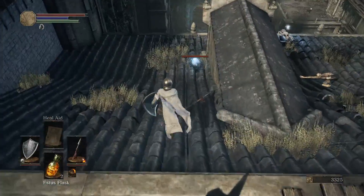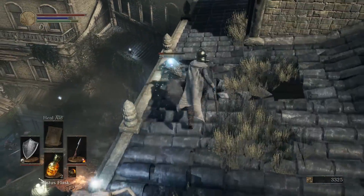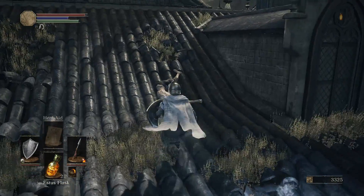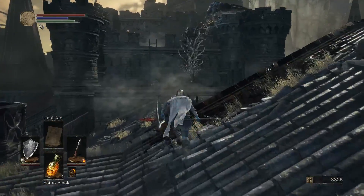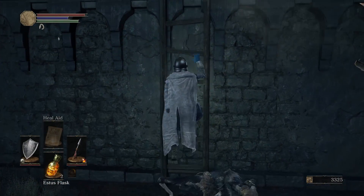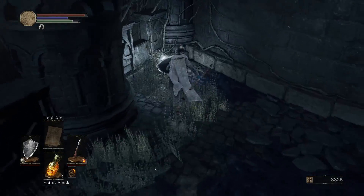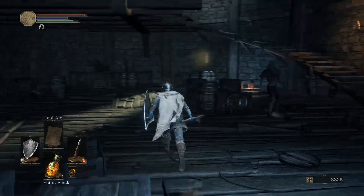Over here we have a crystal lizard — these guys are really fast and annoying to chase, but if you kill one they drop pretty useful items. Right here is the Raw Gem. The Raw Gem is very, very good for early game weapons — weapons that won't carry you through the whole game. I'm actually going to pick up an item in one second that is phenomenal with a Raw Gem. With a Raw Gem and no upgrading it's actually better than most weapons that are plus six.